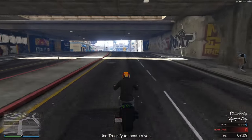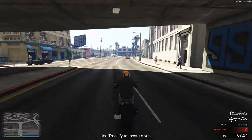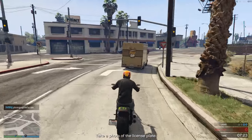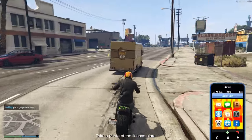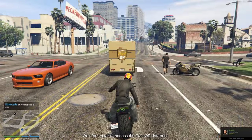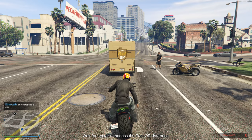Once you find a van, quickly exit Trackify and take a snapshot of the red plate. You lose control over your motorcycle when in camera mode, so it's recommended to gather some speed or pull ahead of the van before going into camera mode, so by the time you take the snapshot the van hasn't driven away.